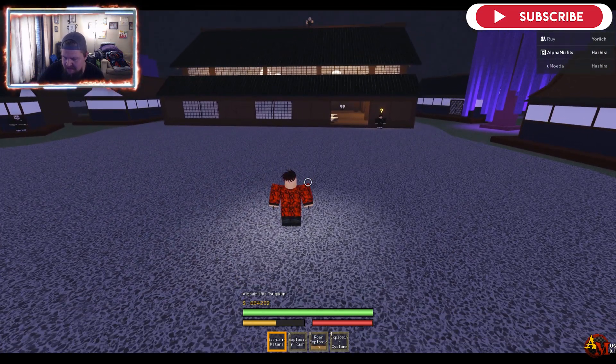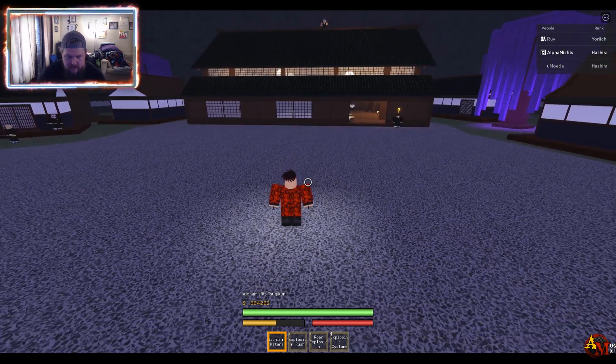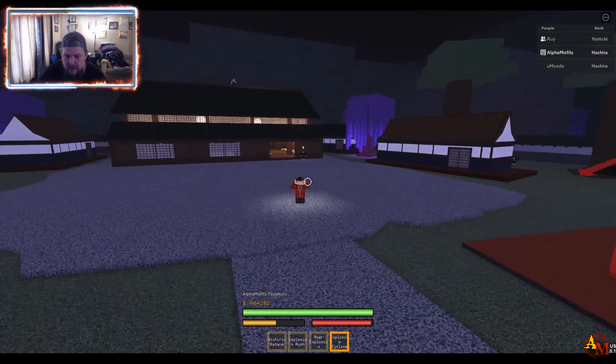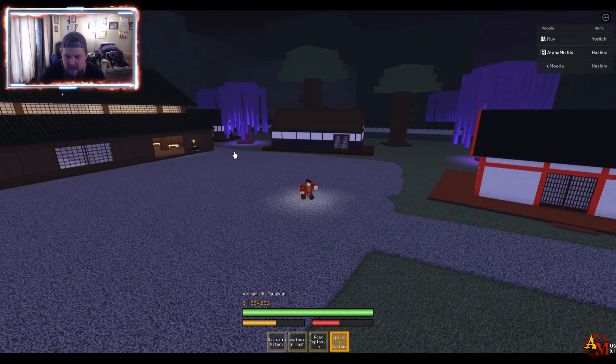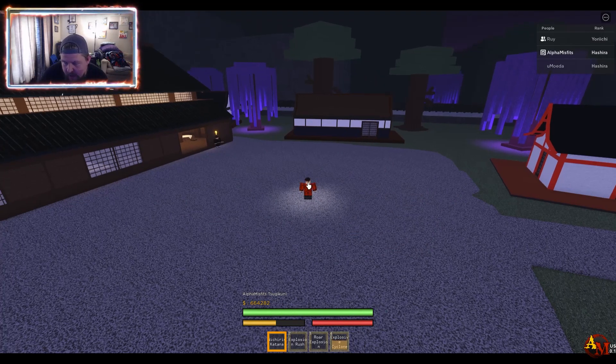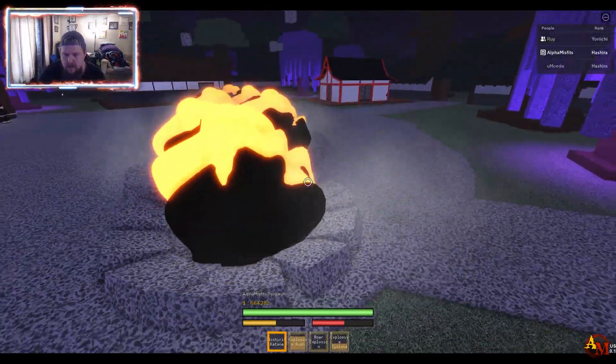Roar Explosion still has a decent little AoE-looking area — I assume, I don't know if it's AoE or not, I haven't tested it on people yet. The last one's called Explosive Cyclone — alright, I'm going to zoom out, it sounds like something I need to be able to see. Oh, he throws his little balls and then it — you know, like from the show or the manga, whatever you prefer. That is sick.